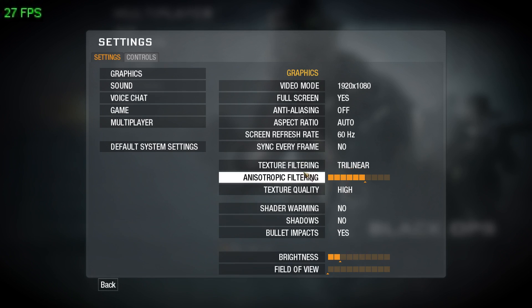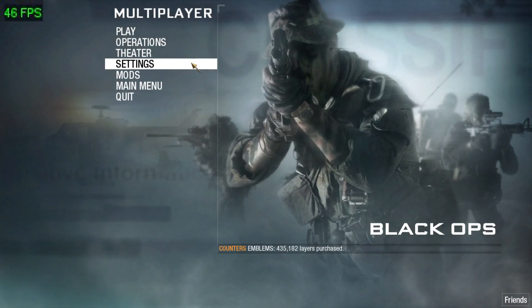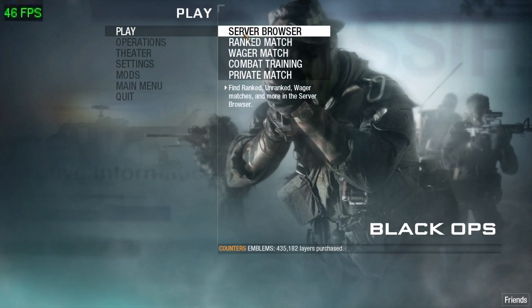Texture filtering is set to Trilinear, anisotropic filtering is only about there. Texture quality is high - I could go further to extra, but I don't. Basically the settings I have here, I'm trying to keep it so that it'll perform well under Wine. So I'm just going to go ahead and jump into play here.